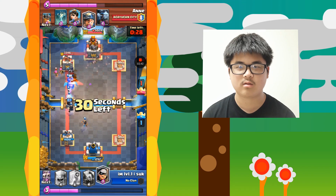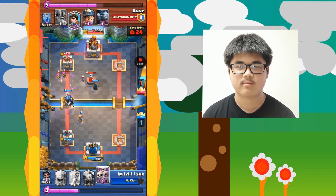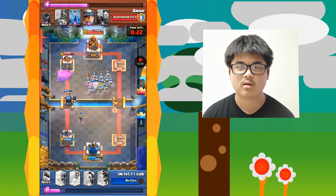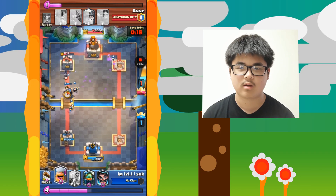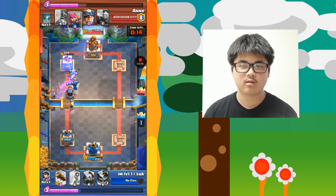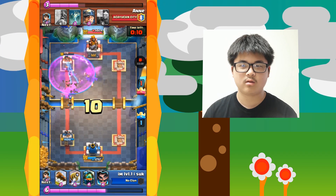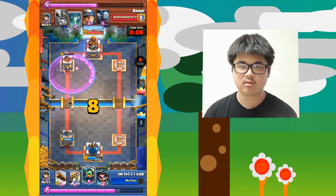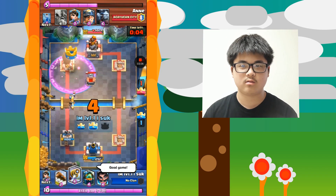I take down my opponent's tombstone with a log, and then my opponent places another tombstone — that was a bit annoying — and I was desperately going for the 3-crown. My bandit takes down the princess, and then my opponent defends with a night witch. But watch this: my lumberjack gets to the tower — BAM! — not really, but my princess finishes off the tower, and this is how I won.